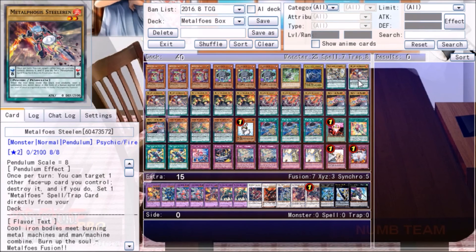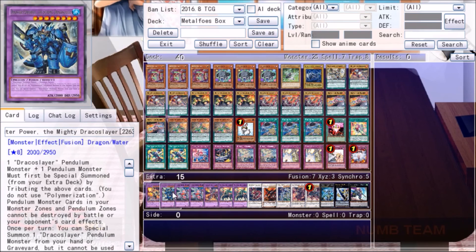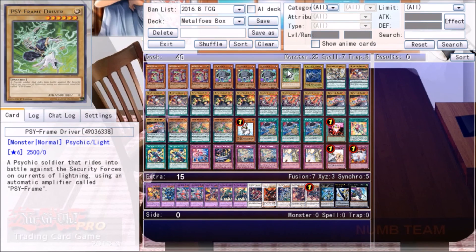The other Box of Friends package is Master Pendulum the Draco Slayer and Metaphose Steelerin. It's slightly less ideal but does make Dracossack, which is maybe good enough. This is basically for a scenario where we draw one half of the pair and don't have a way to pendulum summon it out. Routinely we can do it anyway, but just in case. So the main plan is to make Tzolkin turn one; the backup plan is to just play Metaphose, which is a good deck in its own right.